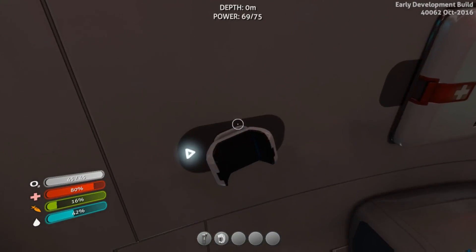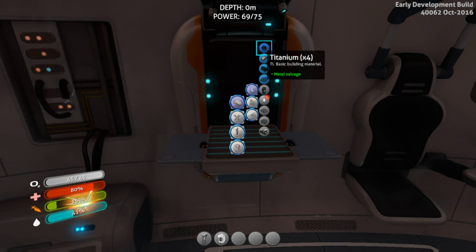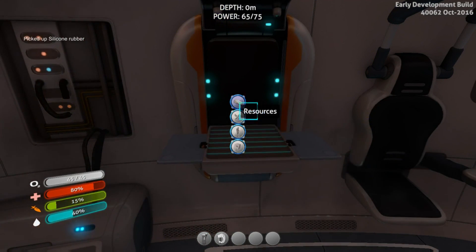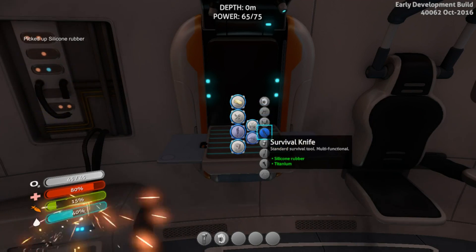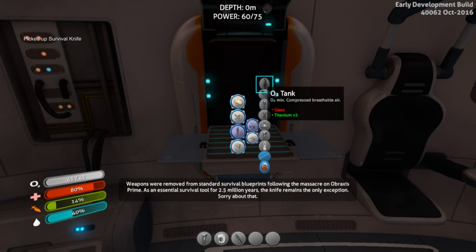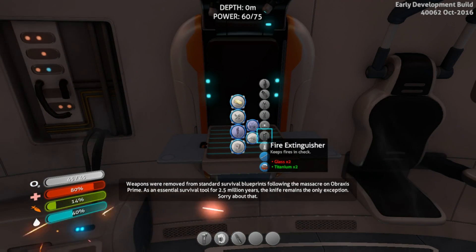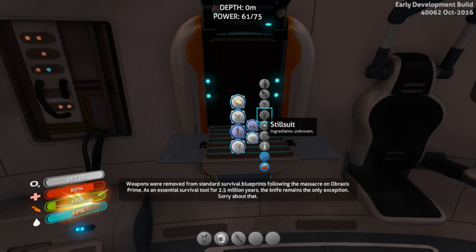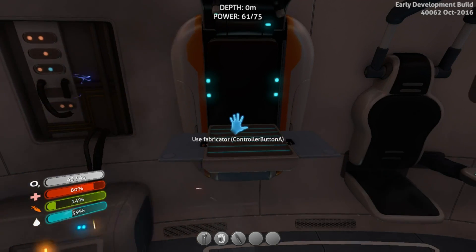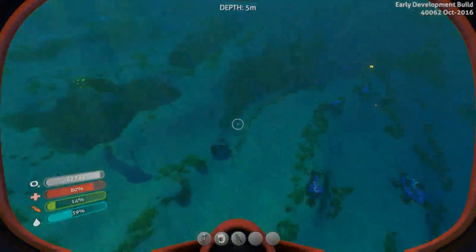Oh yeah, that's where the tank was. I'm trying to make a knife - titanium and the rubber, that's really all I knew. Equipment - what are these things floating? Air pump and pipe, okay. So our job right now is to find the second seamoth fragment.